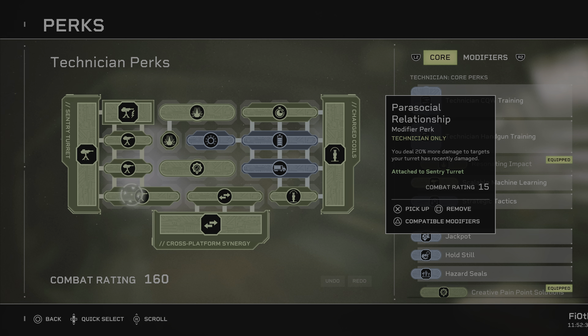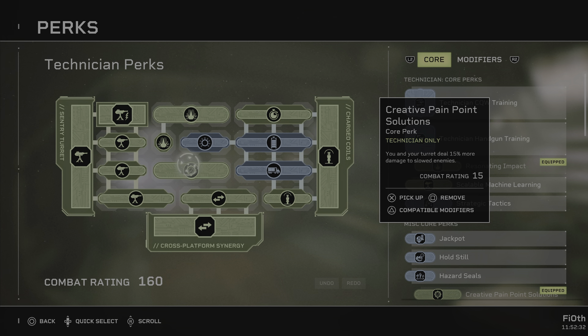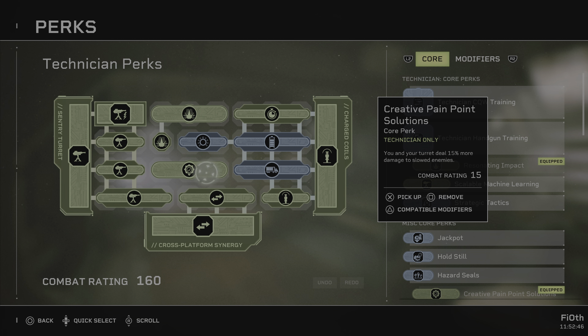Creative Point Solutions: you and your turret deal 15% more damage to slowed enemies — from both the Particle Turret and the coils. Ignore that the turret will do more damage; you will do more damage with your shotgun and your pistol, and this is great.